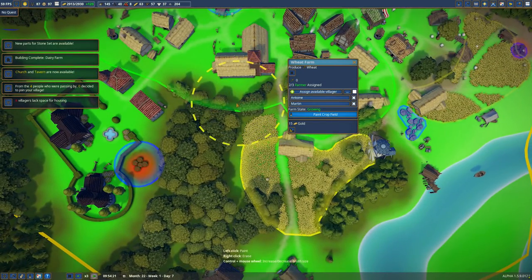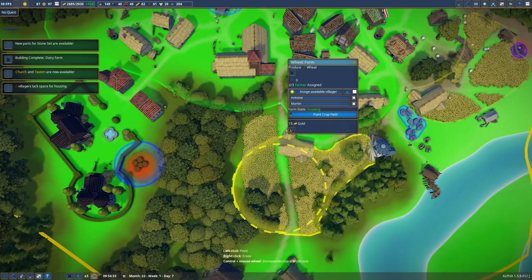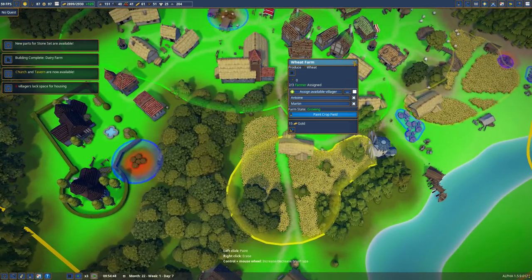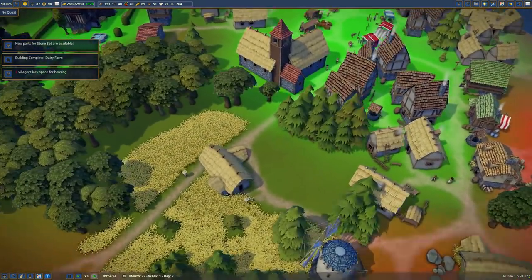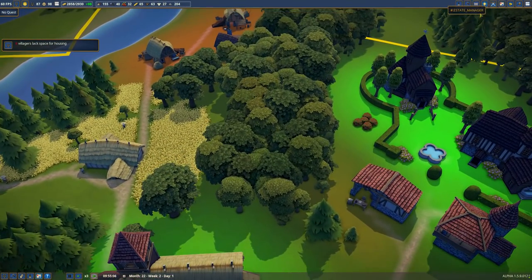Maybe bring it out this way just slightly instead - there we go. Ready for next year. That building's not there - we're going to probably build into it a little. I'm going to pause the game while we figure this out.